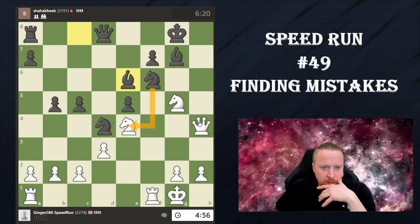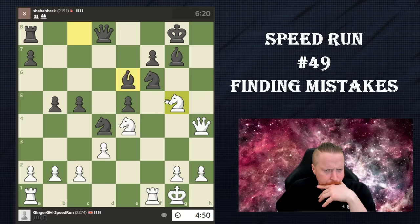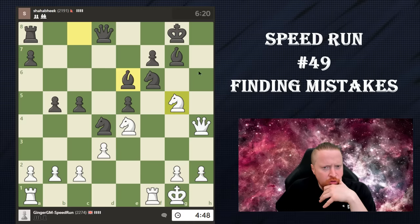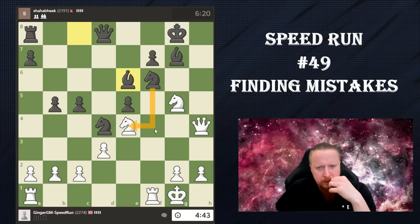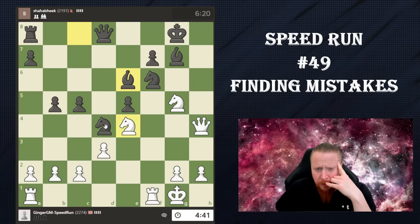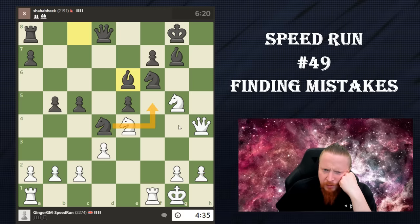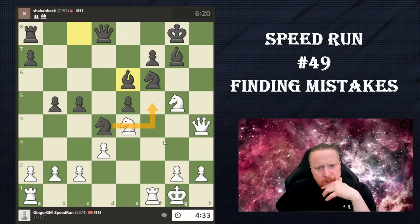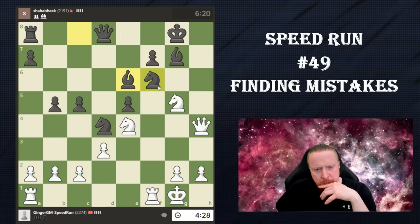He's still not threatening this because of check. Knight takes e6 — then the knight takes there. Check. He might be taking here, but I can also take back with a pawn. This knight seems to be a good defender because it's threatening to come to defend here. Is he also threatening to come here? There's no immediate win and I'm getting a bit short of time.